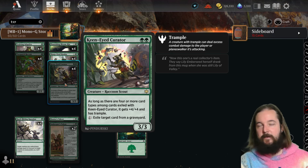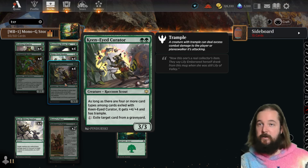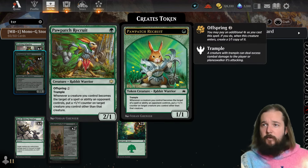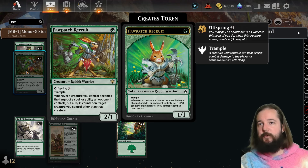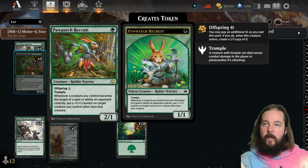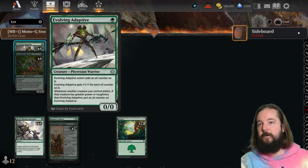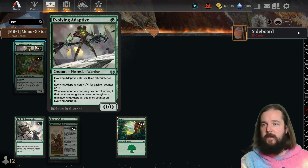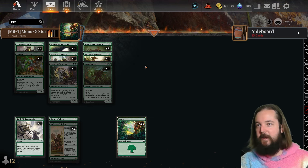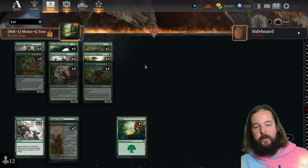Most of the time games will be too quick to exile four different card types to give Keen-Eyed Curator the plus four plus four and trample, but as a 3/3 it's aggressively statted. We also have the Pop Hatch Recruit, a 2/1 with Offspring — whenever your opponent uses interaction to destroy your creatures, you put a plus one plus one counter on another creature you control. Evolving Adapted also gets a counter for each creature entering, similar to Sharp-Eyed Rookie. This will be number one on the poll.